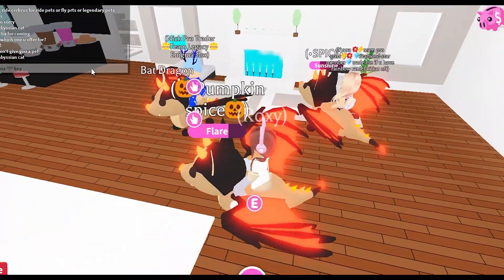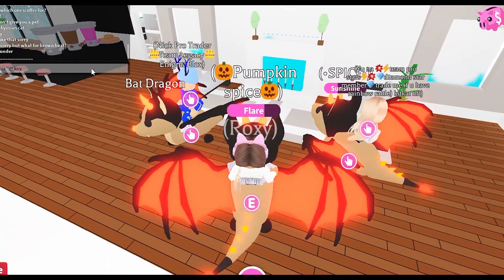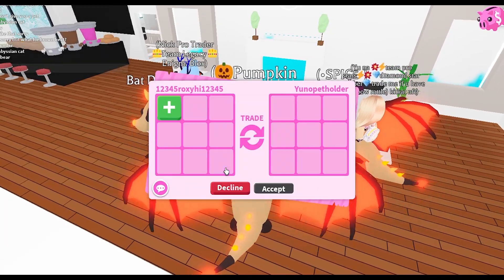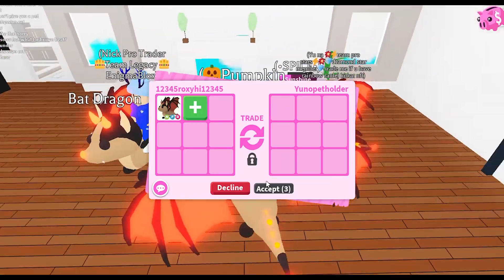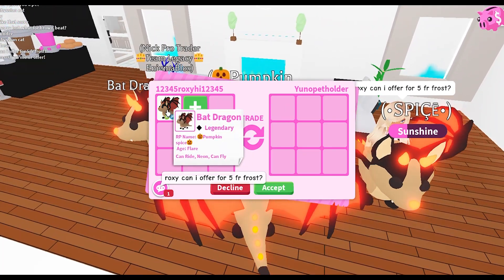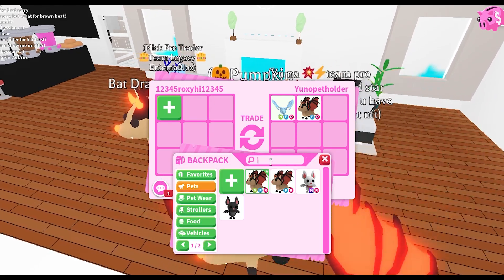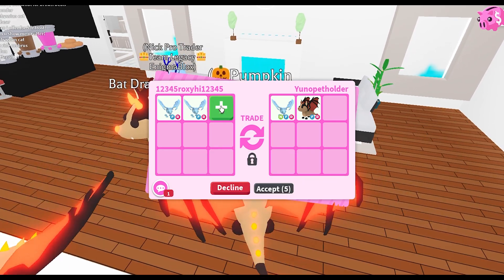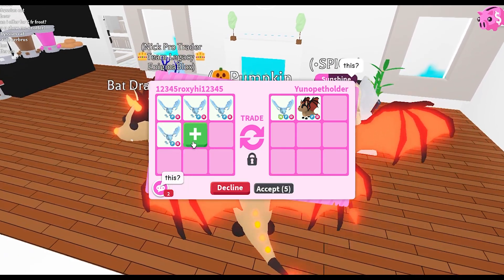We're going to wait for a few more people to join and then start to trade. Oh, I think one of them traded me — Pet Holder has sent me a trade request. I'm going to put my neon bat in. They said, 'Roxy, can I offer four or five fly ride frost dragons?' Of course! Let me check if I have them — yes, I do. I have quite a few: one, two, adding the third, fourth, and fifth.